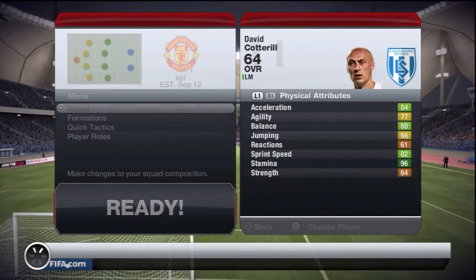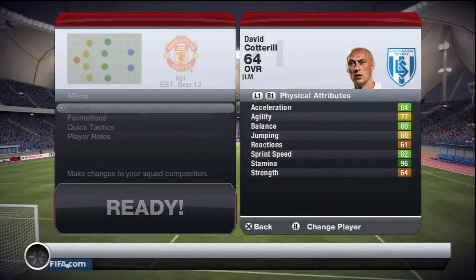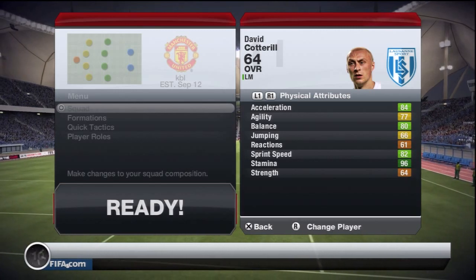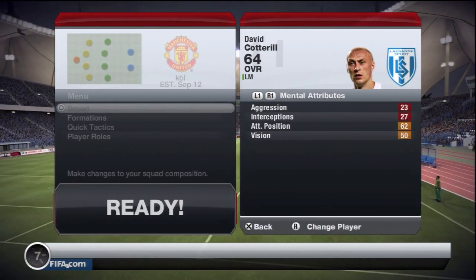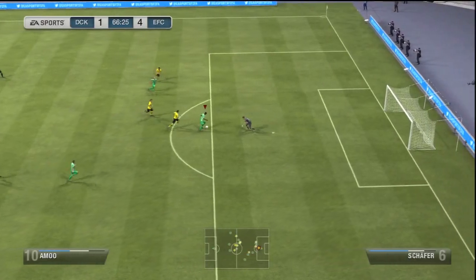Again, 3 star weak foot and 3 star skills. But his physical attributes are outstanding — 84 acceleration, 80 balance, 82 sprint speed and 96 stamina. So he's going to run well and he's going to run for a long time.